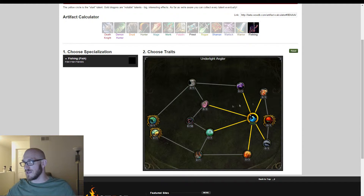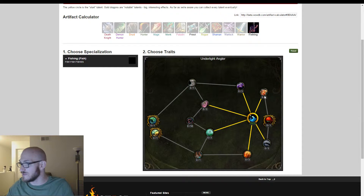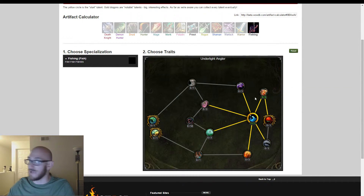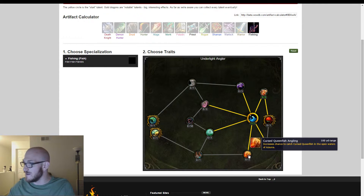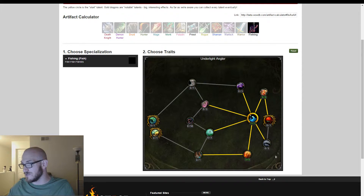Let's go up to the top here. Runescale Koi Angling — increases your chance to catch Runescale Koi in the open waters of Suramar. Fair enough. We can take three points there, and I imagine that scales up percentage-wise as we take more points. Then there's an increase to catch Cursed Queen's Fish — I don't know why we want to catch them if they're cursed. Sounds like a bad sushi date if you ask me.